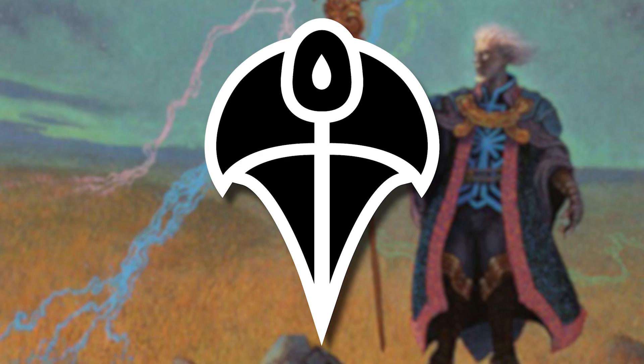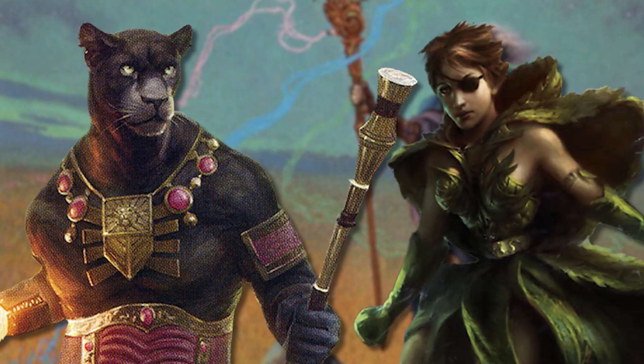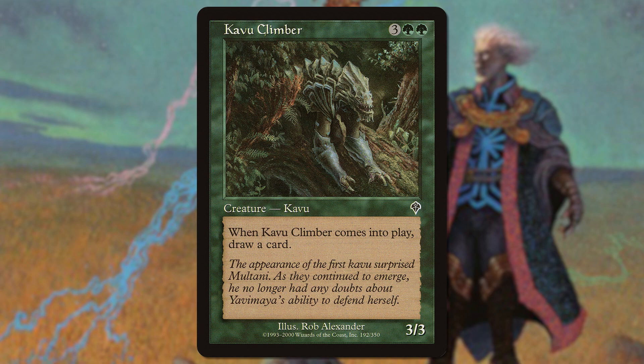Invasion was released in October of the year 2000 and is the first set of Invasion block. The Phyrexians have arrived in Dominaria, and all of the people of the plane have united to form the Coalition in order to fight back the colonizers. The crew of the Weatherlight and the planeswalker Urza fight alongside characters like Lord Windgrace and Freyalise as they fight to defend their home and the rest of the multiverse. The Time Mage Teferi phases the entire region of Zalfir out of existence to escape the invasion. In the end, the plane of Dominaria has taken heavy losses, with only the wild forests of Yavimaya remaining a safe haven for the remaining Coalition members.